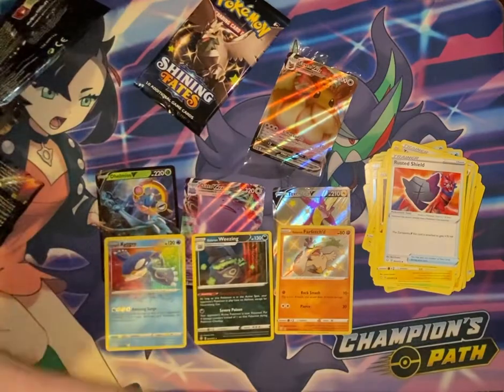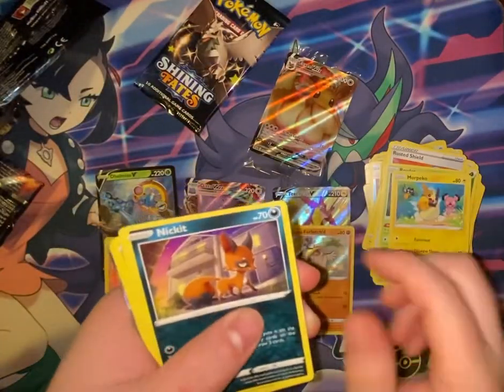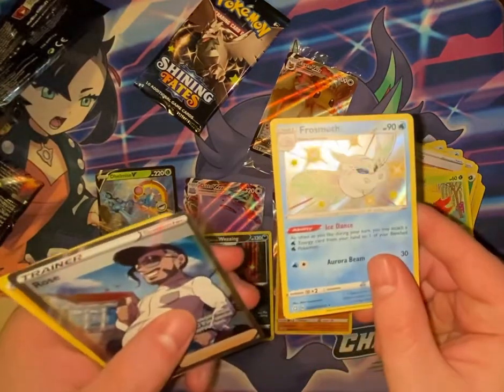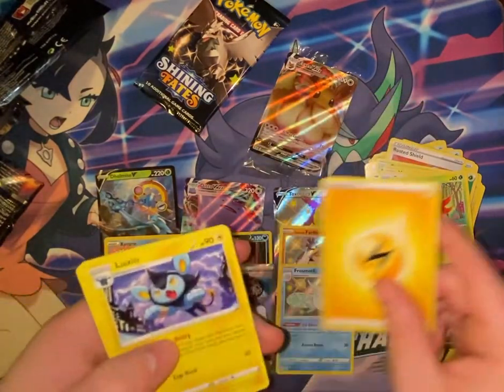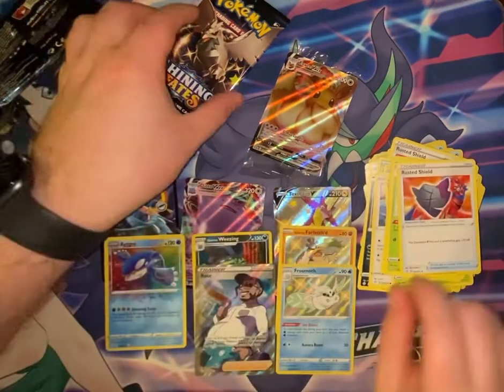Pack 9: Rowlet, Morpeko, Nickit, Eevee, Gossifleur, Frossmoth — Shiny Rose Full Art Trainer! Electric Energy, Luxio, Thwackey, Rusted Shield.